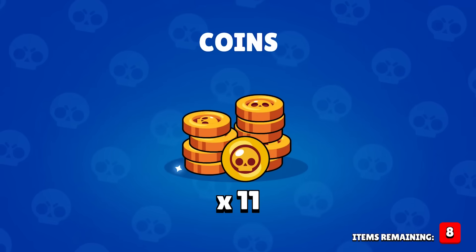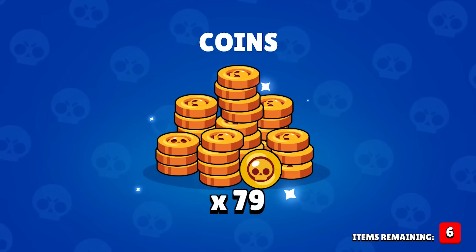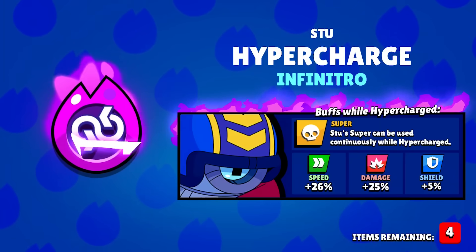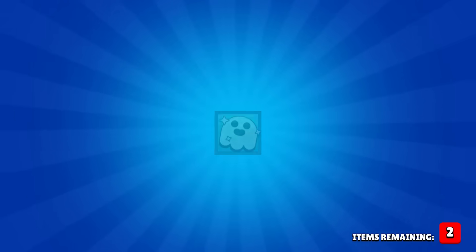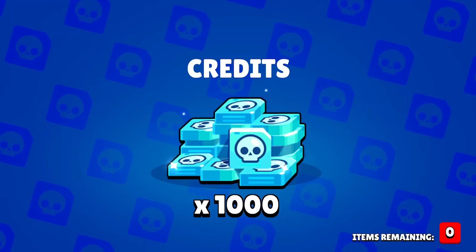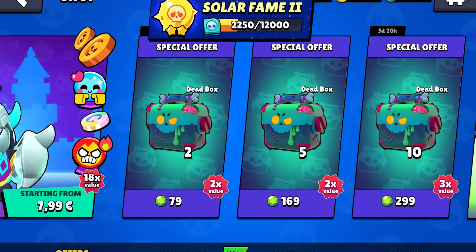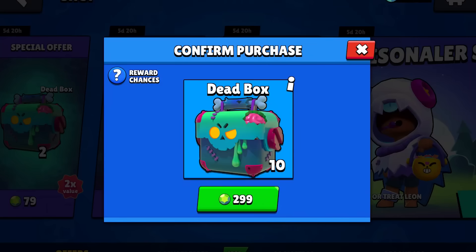Let's get another one. Nine left. We get coins — oh my god, another hypercharge. There's two now — the two best hypercharges. Right away. And the mythic brawler. The gold is kind of weird but it pops off more often. It's just insane.